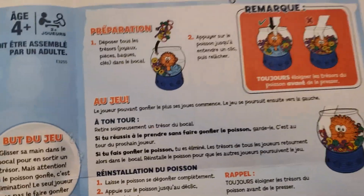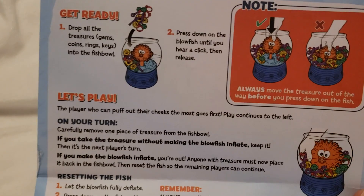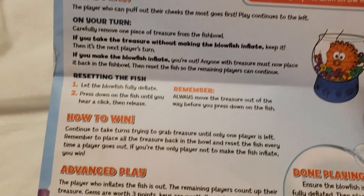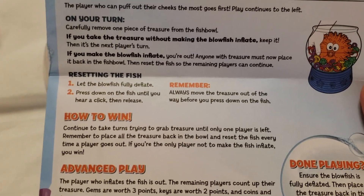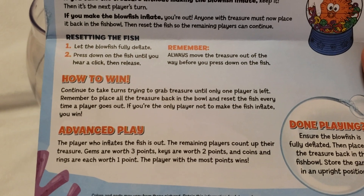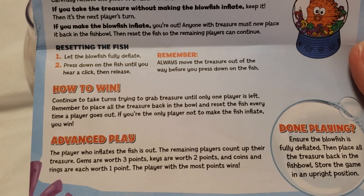Here is the game — that's in Spanish, this is English. Drop the treasures inside, and then to play you just carefully do one piece at a time. Gems are worth three points, keys are worth two, and coins are worth one point. The player with the most points wins.